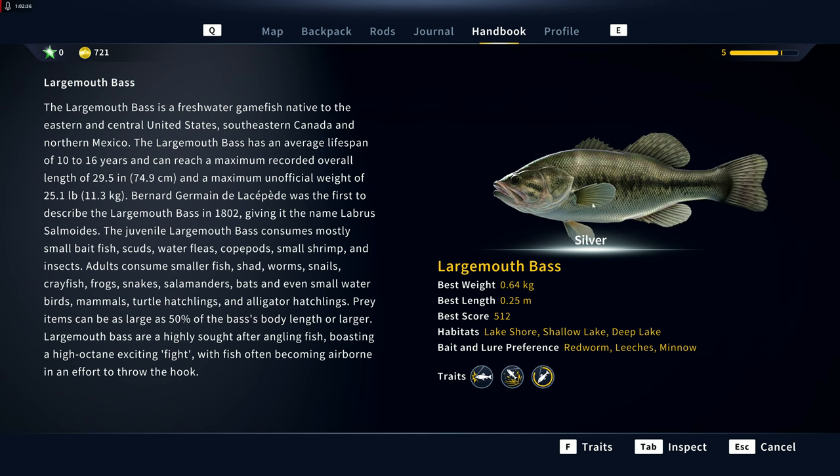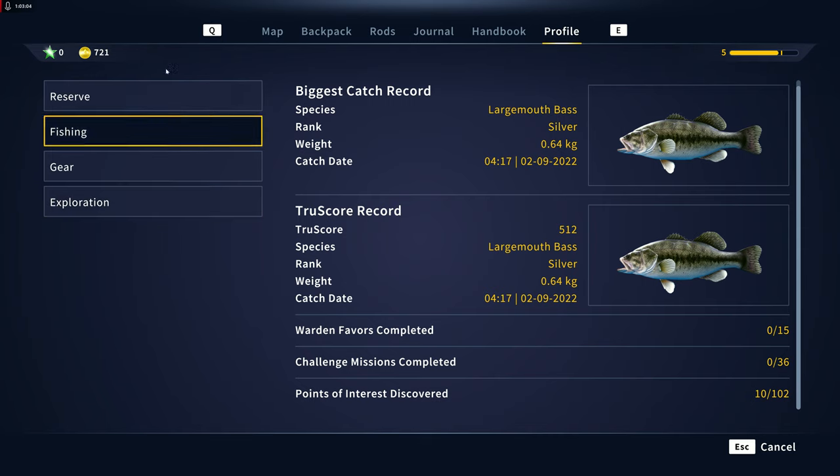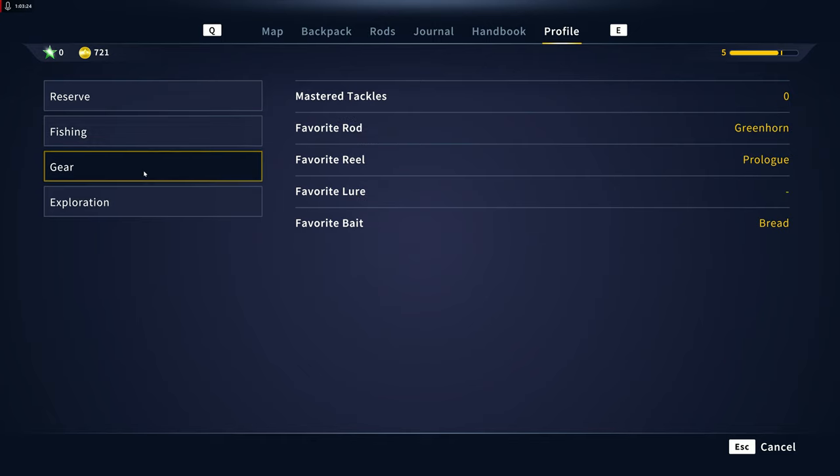That's cool — I like how they narrated that. Our profile shows our biggest catch so far was a silver largemouth bass. We have a true score record — weight based, I imagine. Points of interest discovered: 10 out of 102 — holy crap, we're gonna be at this for a while. Fishing records: caught four fish, 80% strike rate, 100% catch success rate, favorite species largemouth bass, average 0.4 kilograms. We don't have favorite lures yet — favorite bait is bread so far.